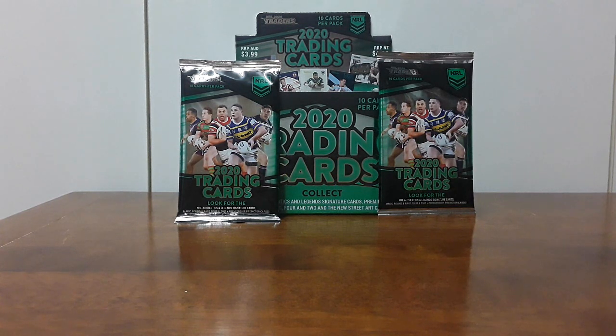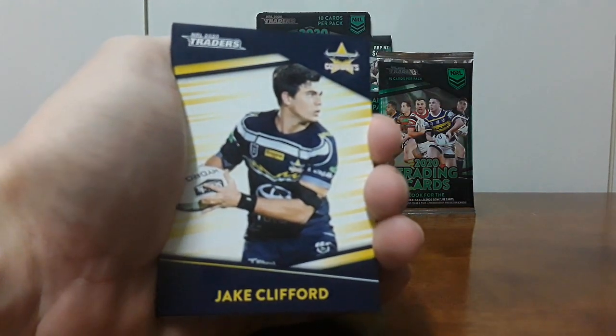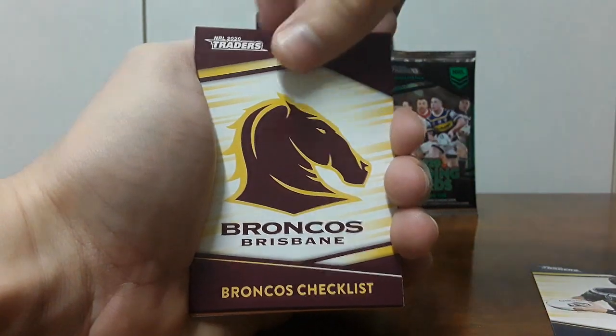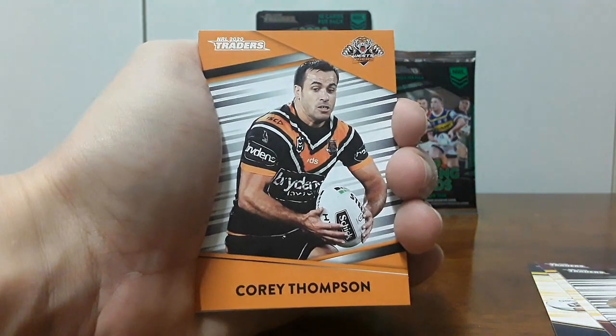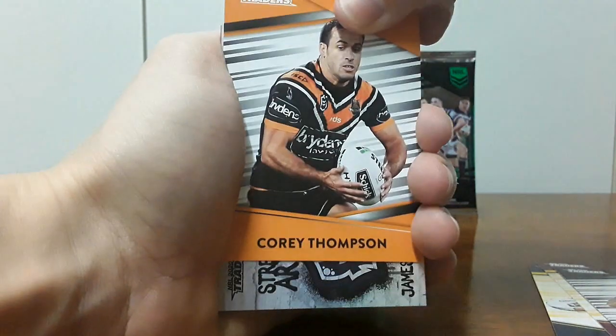Let's not dilly-dally too much. I'll crack into the first pack here using scissors — it's just easy and cleaner. I'm excited. So we'll skim through the commons pretty quickly. We've got Jake Clifford from the Cowboys, a Broncos checklist, Moses Leota, and Corey Thompson. Hopefully we get all the commons — I imagine a full box you'd be pretty close to getting all of them, even though I'm not really focused on collecting every single card.